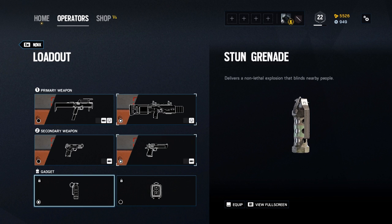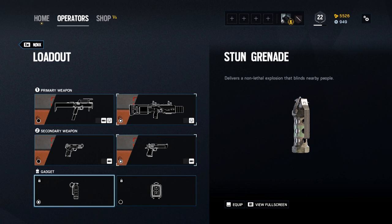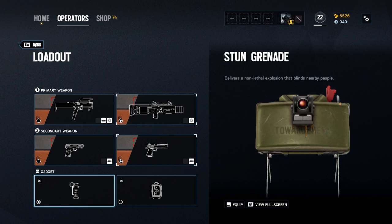Secondary gadgets are where Nuk has a complicated relationship status. Due to exploits with various gadgets, she was originally supposed to launch with claymores and breaching charges. But until the exploit fix is finalized, she'll have a temporary loadout of flashbangs instead of the claymore. So depending on when you see this video, she may have a slightly different secondary gadget loadout. The claymore option is expected to return sometime during this season in one of the patch updates, and then she will lose the flashbangs for the claymore at that point.